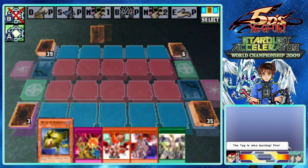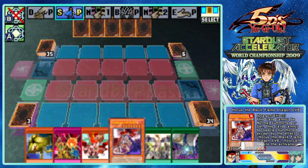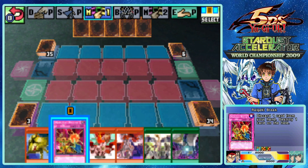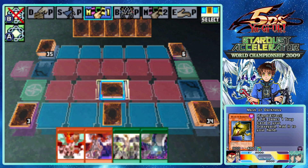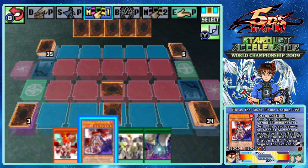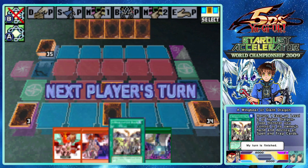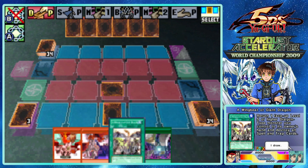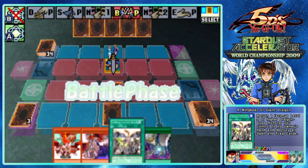All right, time to put the twins in their place. I got Wingbeat of a Giant Dragon in my opening hand, which isn't great. But actually it's not that bad because I get to use Right Geki Break basically for free - I'll ditch level 8 Horus and then use Graveyard in the Fourth Dimension to get him back. Mask of Darkness immediately gives me back Right Geki Break. Could be better, but could be way worse.